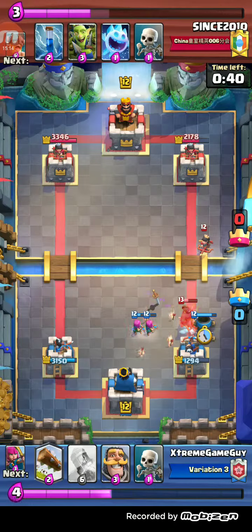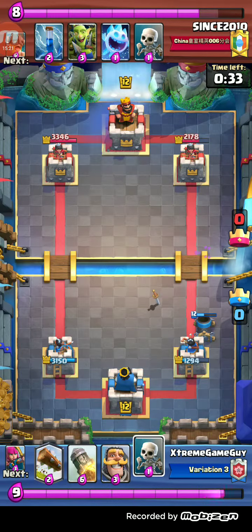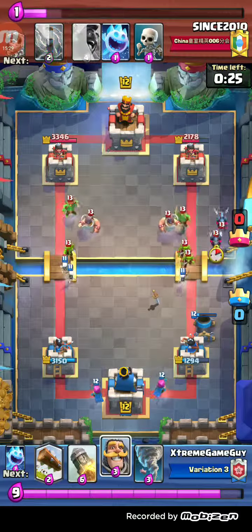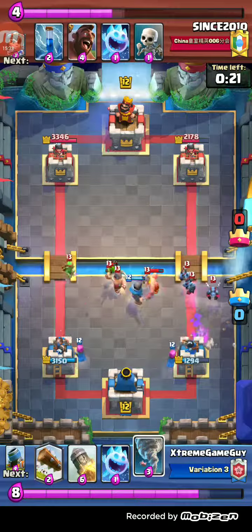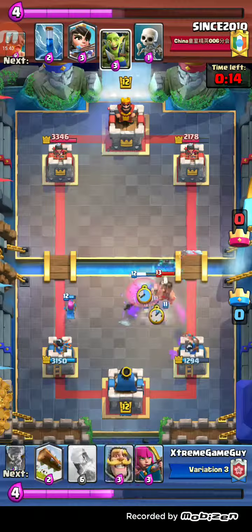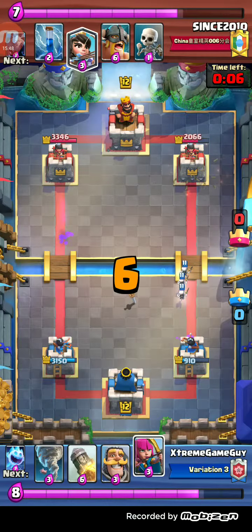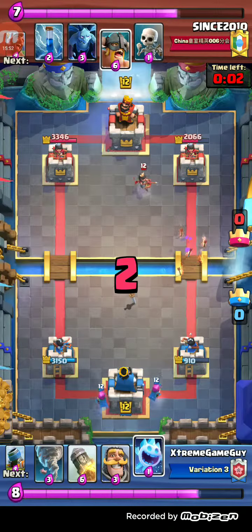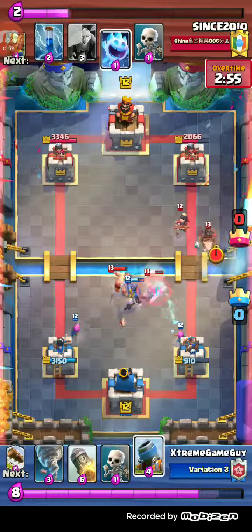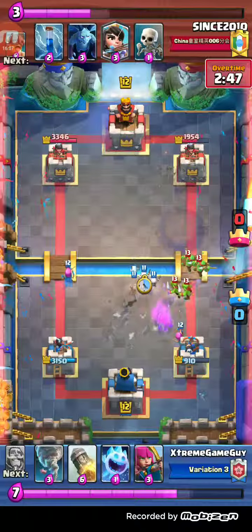I've placed a Mortar here as a panic button and it ends up killing that Princess again — Mortar value. I realize he doesn't have a big spell; his only spell is Zap. What did we say about not having a big spell? You're going to be screwed — you can't finish off games. So if I just defend with everything I have and he can't break through, I'm fine. The Hog gets a shot — looking back at this, I am a dumb player sometimes.